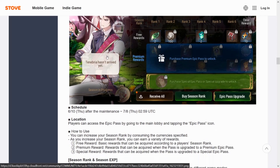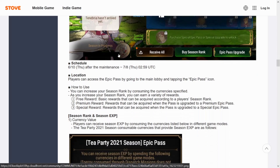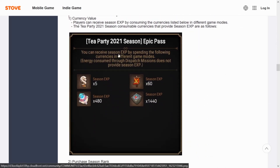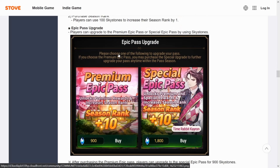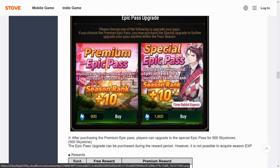I always recommend picking up the Epic Pass because of the value — you get bookmarks, gold transmit stones, and a bunch of other stuff. It's 900 Sky Stones for the Epic Pass. However, if you want the skin for Bunny K-ron, or Time Rabbit K-ron as they're calling him, it's 1800 total — essentially 900 for the pass and 900 just for the skin.